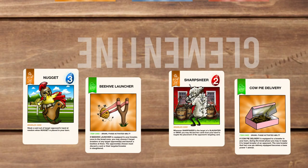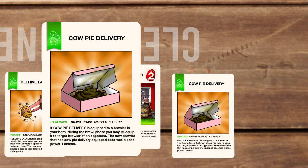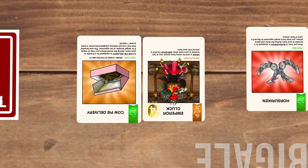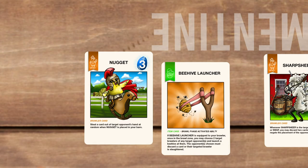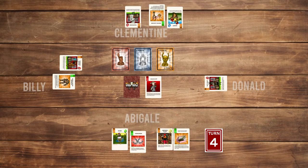Clementine has two items to activate. First, Cow Pie Delivery: if equipped to a brawler during the brawl phase, you may re-equip it to a target opponent's brawler — the new brawler becomes base power 1. It is given to Emperor Cluck, whose power is now 1. Then Nugget's Beehive Launcher activates: choose 2 target brawlers of any opponents — those opponents must discard a card or their brawler is slaughtered. Donald's Tough Gruff and Billy's Wheezing Wolfers are selected. Both Billy and Donald have enough cards to pay, so the effect doesn't take hold. Lastly, Donald doesn't have any items to use.